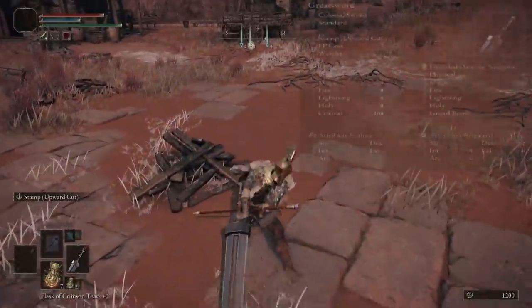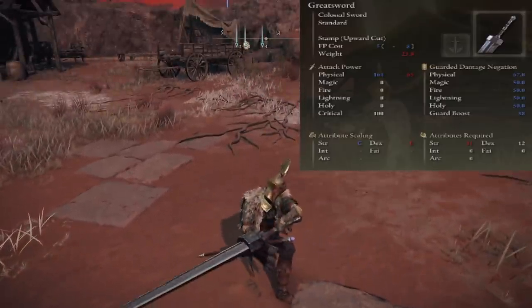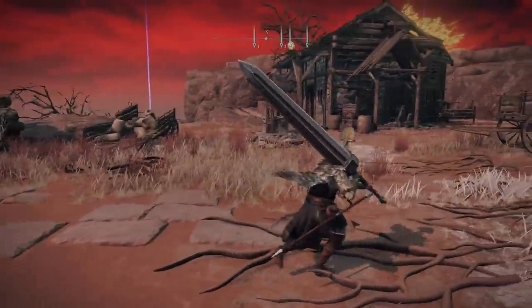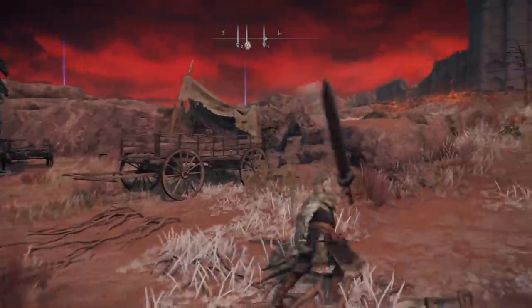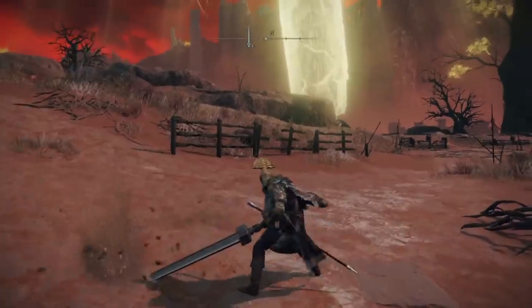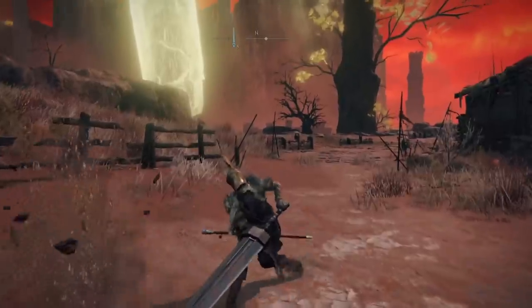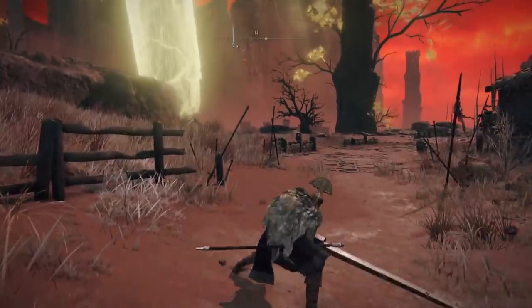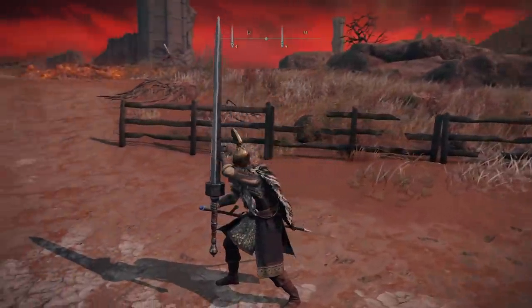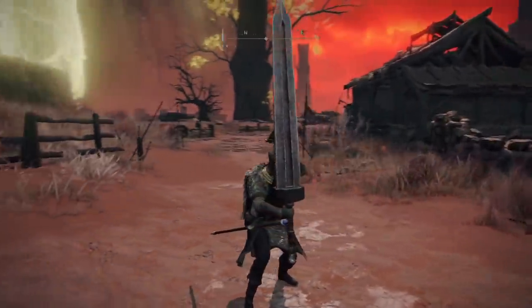This weapon will require a whopping 31 strength to use properly, and has a C scaling in strength and an E scaling in dexterity. Because of how two-handing works, you can probably use this weapon around 26-27 strength — you don't actually need to hit the 31 cap. That's just to use the weapon one-handed. But if you two-hand it, you get a 50% boost to your strength stat. The description says it launches people in the air — that alone, I would highly recommend this for a strength build. You won't be able to use it right away, but later on as you level up your strength, you're going to be hitting a lot more damage than weapons like the Zweihander, because this is a pure strength weapon. I recommend using it late game when you have the strength — it's going to be hitting a lot harder than your average weapons.